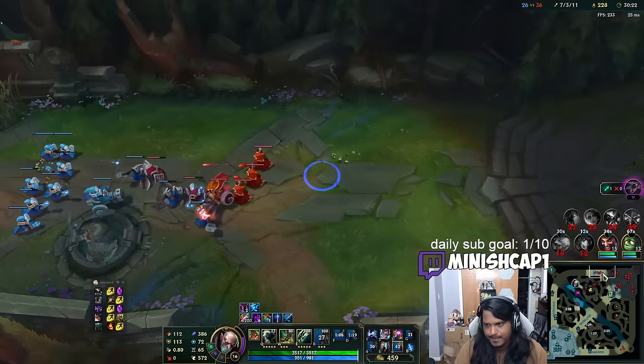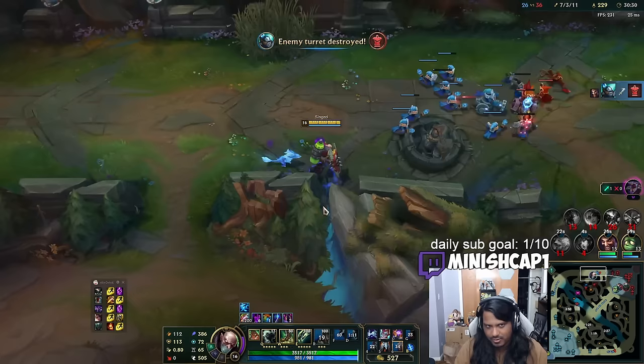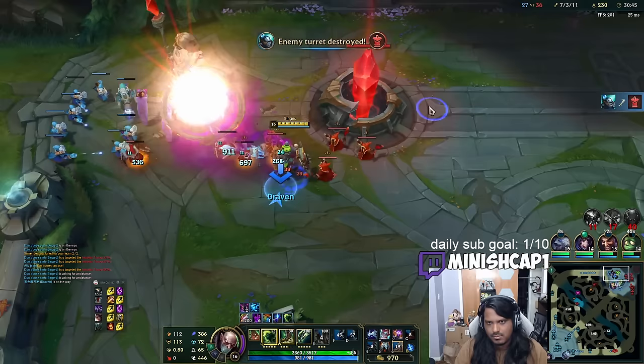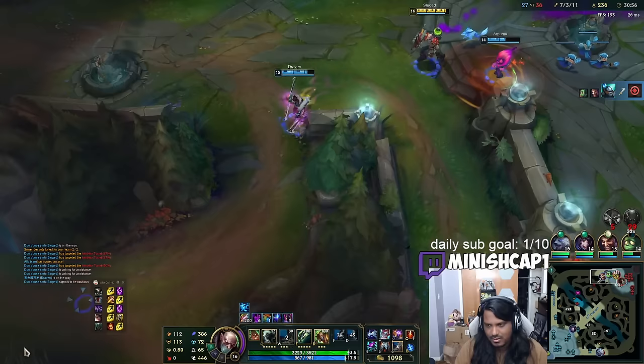They're going to look for the Nexus — I can't solo Baron, so I'll just walk out. Who's alive? Pyke's alive. I'll push top. I really think we should have taken Baron there — look, they're already up in 15 seconds. Baron was the right call. This is where those Grubs come in handy too. Let's back off, boys.